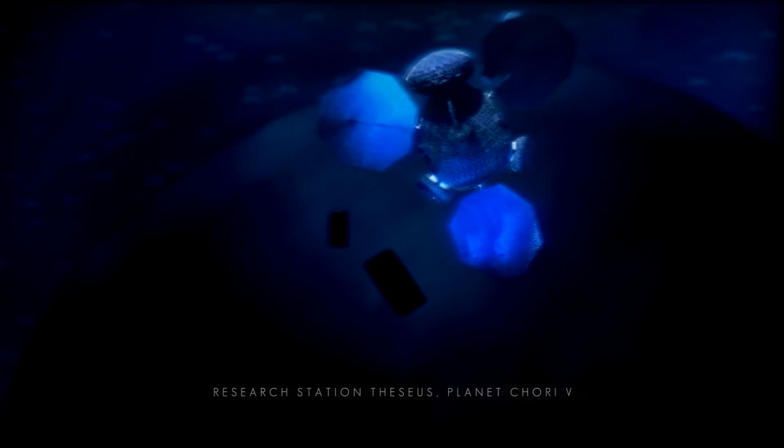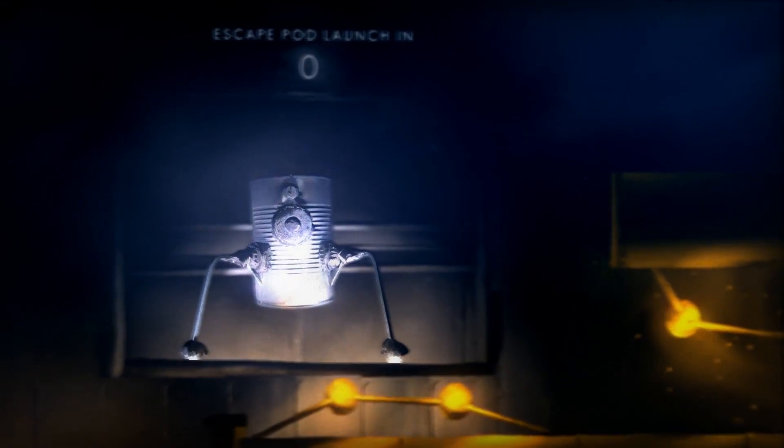You spend the game on the research station Theseus, orbiting the planet Cory 5. You get to meet your character and notice something a little peculiar right off the bat — that kind of looks like a tin can for keeping food in. We'll get into those details in a minute.